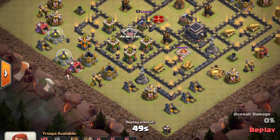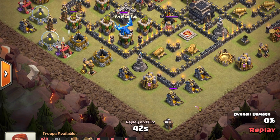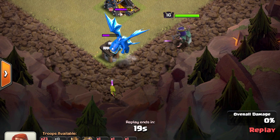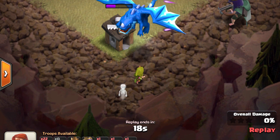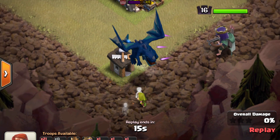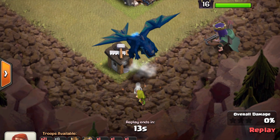Now we're going to go through an even more troop-efficient method. Again we're going to lure the electro dragon, except instead of wizards we're going to use the queen. It's the same thing - I'm looking straight at this archer, dropping the archer far from the queen but close to the shadow of the electro dragon. It's a level 16 queen.